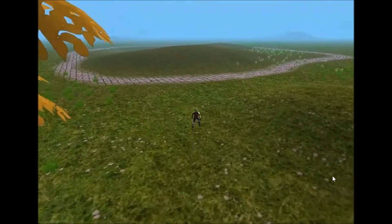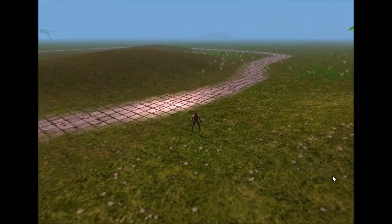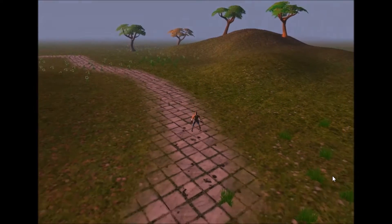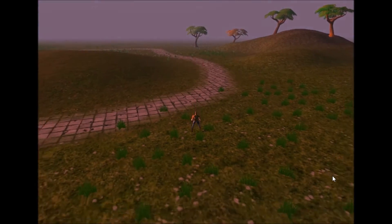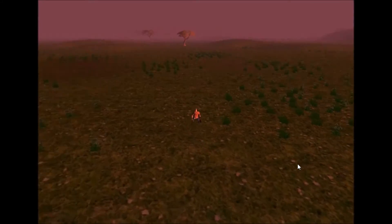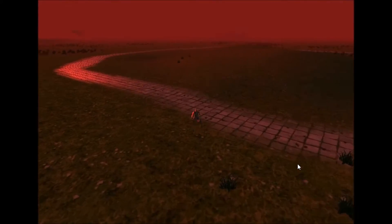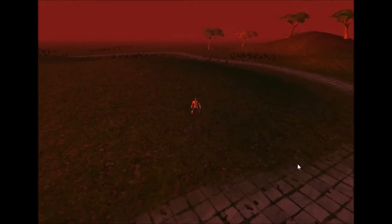I'm pretty much done with the animation update. All I need to add now is the parser so I can make animations in Blender, export them, and then my animations will be able to be a lot nicer. Hopefully I'll be able to make some beautiful, more realistic animations, because at the moment it doesn't look great.